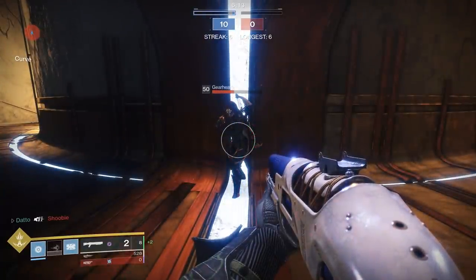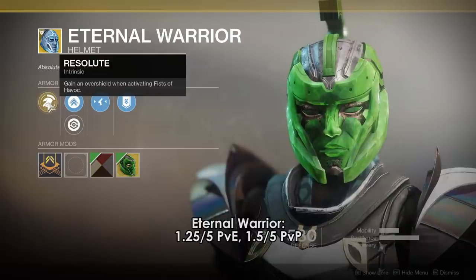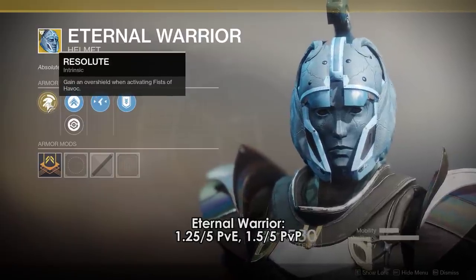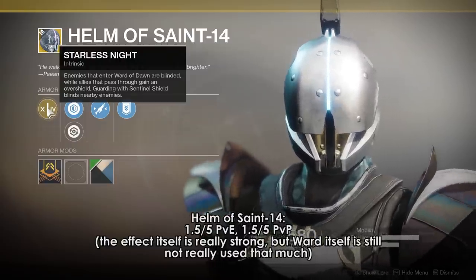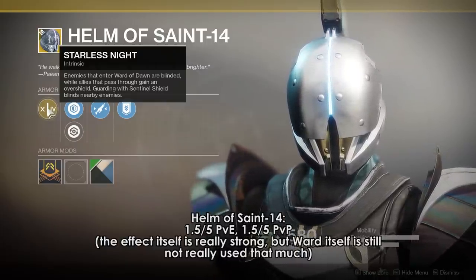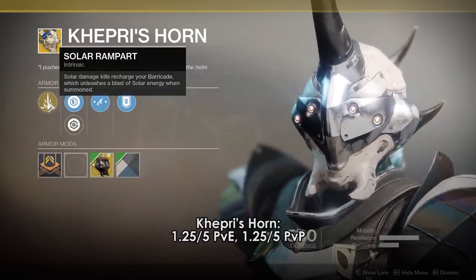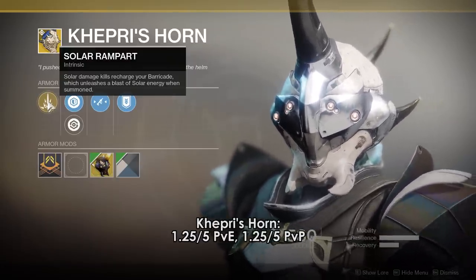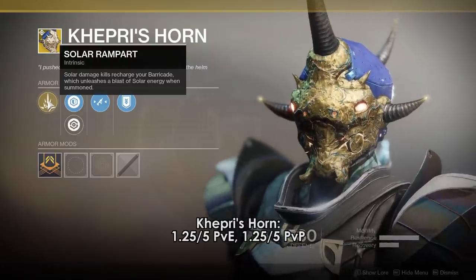This leaves the dozen other Titan exotics. Starting in the helm slot: Eternal Warrior gives an overshield when you use Fist of Havoc — Fist of Havoc needs all the help it can get, but two overshields in a game of PvP isn't really enough. Helm of Saint-14 — enemies are blinded in your Ward of Dawn, but the problem is no one uses Ward of Dawn. It's a very powerful effect for an ability that just does not get used. Kepri's Horn — solar damage kills recharge your barricade which sends out a wave of fire damage similar to a Thermite grenade; it's just not that impactful on moment-to-moment gameplay and it needs more damage or more waves of fire. Mask of the Quiet One is somewhat viable — energy regen isn't terrible — but other exotics have a greater impact.